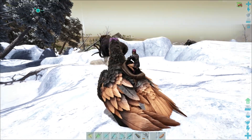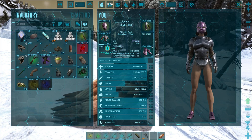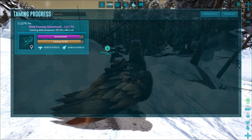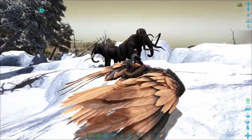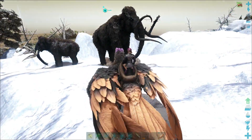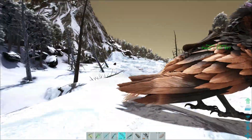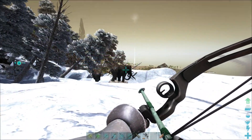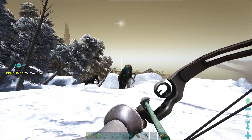We're back, letting that mammoth tame up from a distance. The new taming list in the inventory is actually super useful — you can see how the taming is going, how unconscious the creature is, and you can track and untrack tames. You can never lose track of a creature you're taming anymore. There's a male 162 nearby; I'm going to tame this guy because I really want to breed some mammoths today.